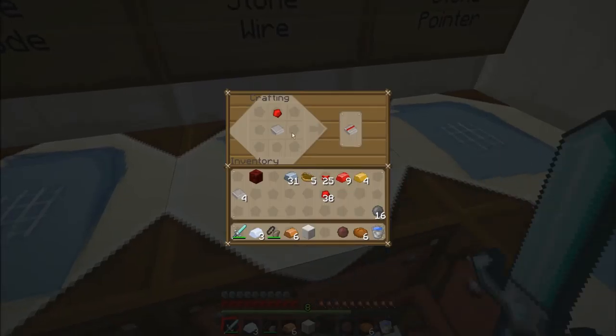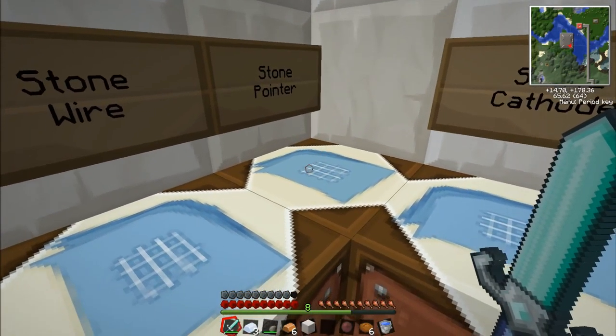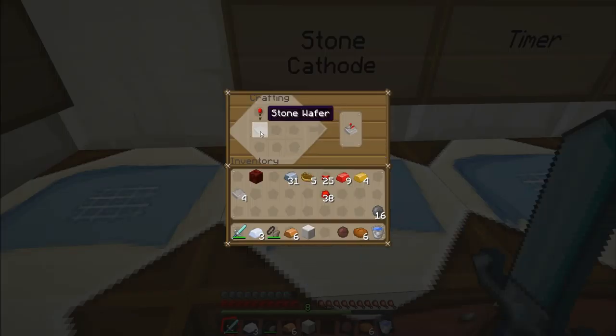That's a stone anode. Redstone with a stone wafer will make a stone wire. A stone wafer is easy to make — you just put stone in the furnace, in any furnace. Then: stone wafer at the bottom, redstone torch in the middle, stone at the top — that'll make the stone pointer. Stone wafer underneath a redstone torch will make the stone cathode.